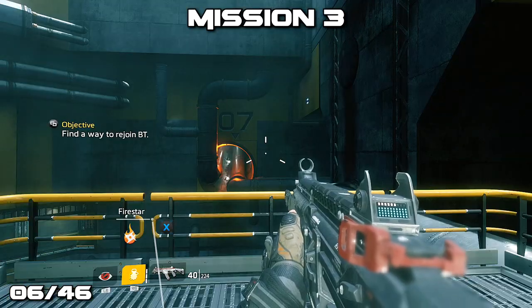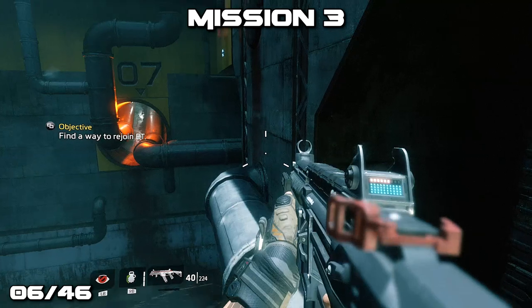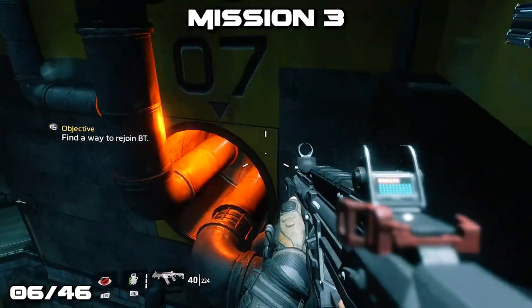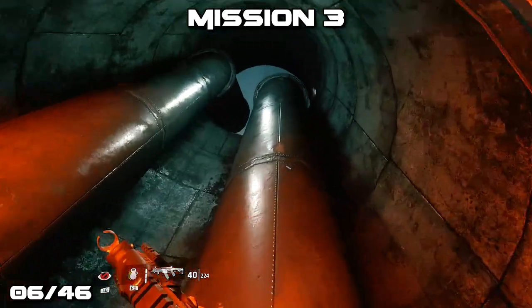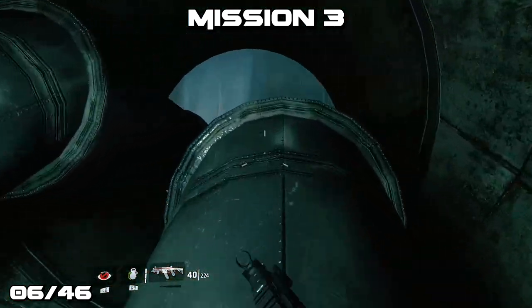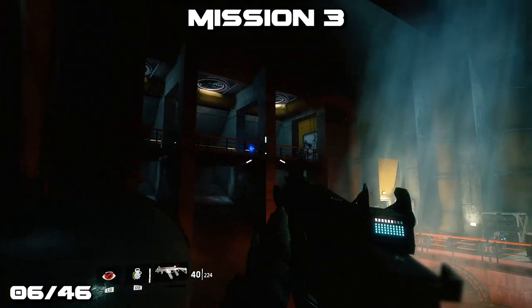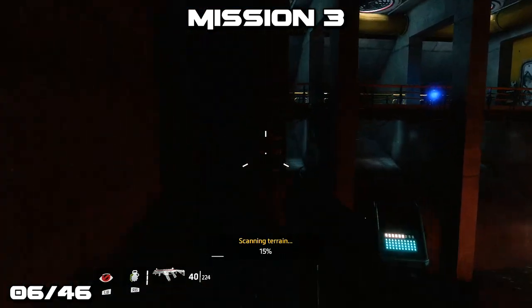Later on in the mission we'll run along some pipes and notice that there's a large seven with two pipes running into it that we need to go into, as well as some allies. Inside the room, if we look up and to the left we should notice a helmet that we will be able to double jump to if we do it correctly.